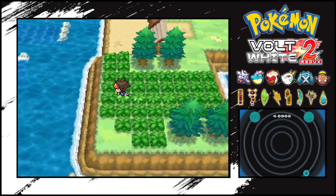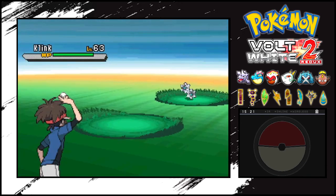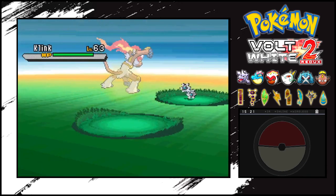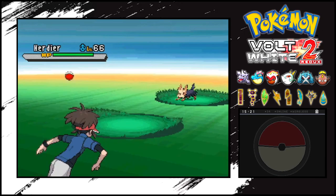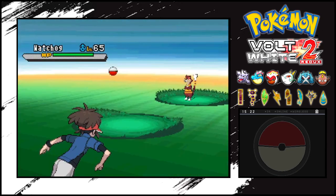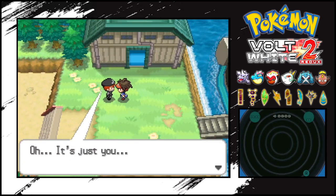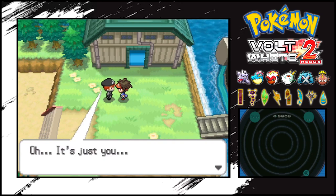Let's see what kind of interesting Pokemon are in this grass here at the P2 Laboratory. We got a Klink. We've seen that before, obviously, in the Chargestone Cave. Nothing really interesting there. There's a Herdier, there's a Scrafty here. Interesting. Watchhog. Okay, nothing really that interesting in here. At this point in the game, I'm not really planning to change my team anyways.